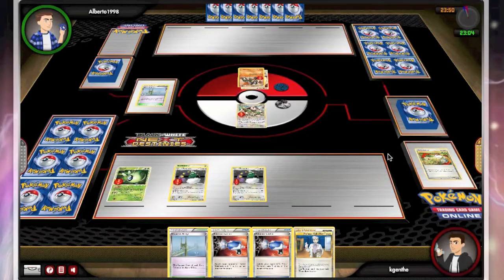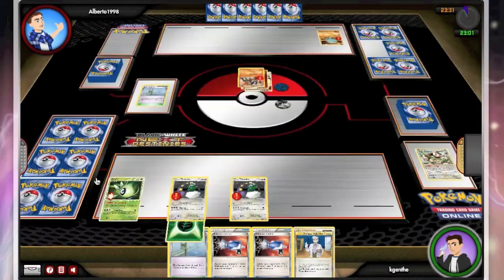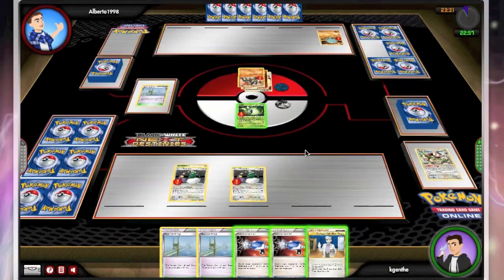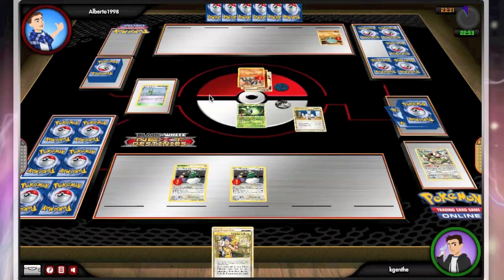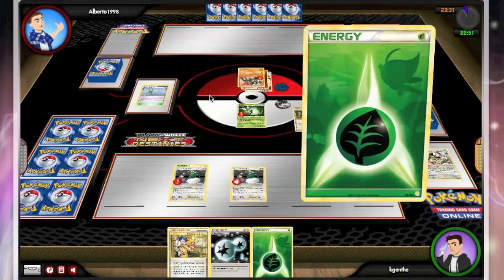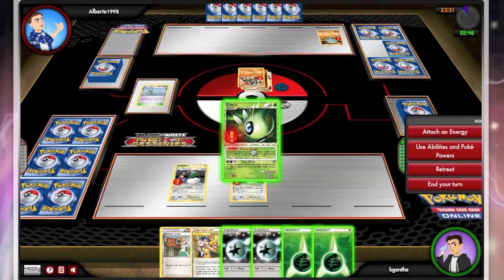He had a fighting energy in his hand, so he'll be able to use Terrakion's first move and with weakness take out Smeargle, put a Fanfy on the bench, and take me out. He will take his first prize on his second turn. I will go ahead and promote Celebi again. I have a handful of nothing — possibly he could use the catcher on the Fanfy. So now I have a handful of energy and a Juniper, which is not that bad.